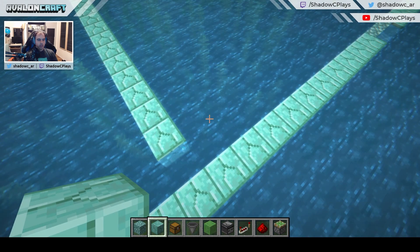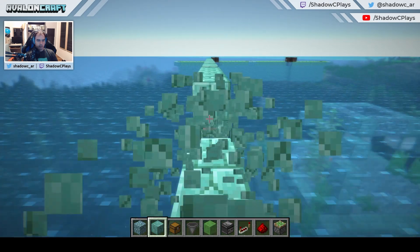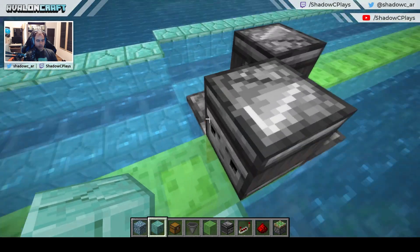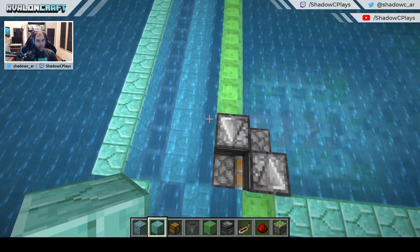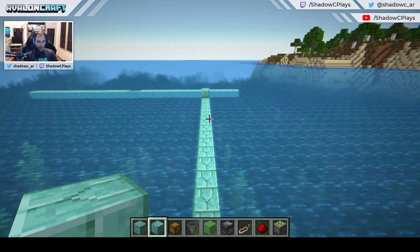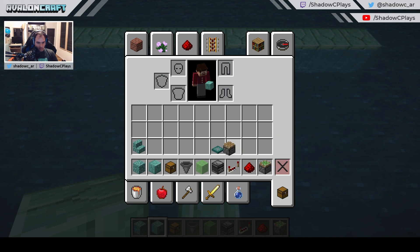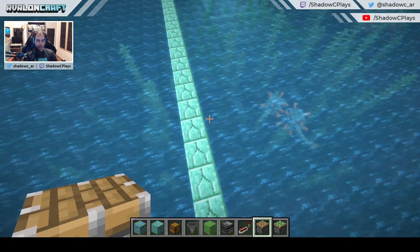It should be one, two, three — the sticky piston should be three blocks away from the structure. Wait, it's not a sticky piston — it's a regular piston. So one, two, three. I'm going to double-check with the wall. That is perfectly where it needs to go: on the third block the piston sits. Now we remove all the scaffolding. We do the same thing for the other side — mark where the sticky piston should go beside the observer, and on the third block it should be placed.